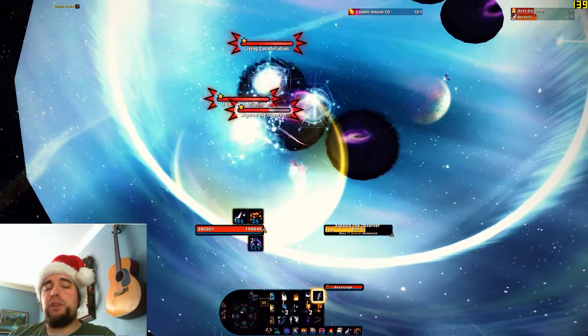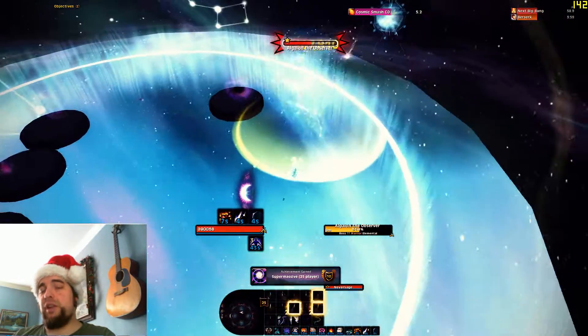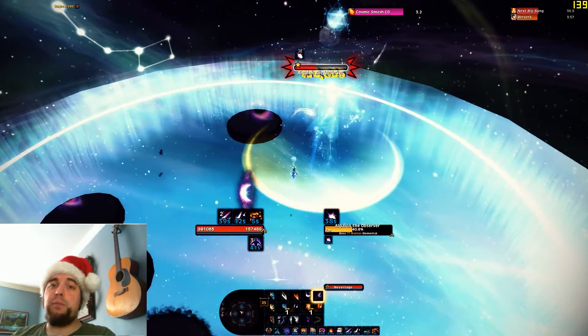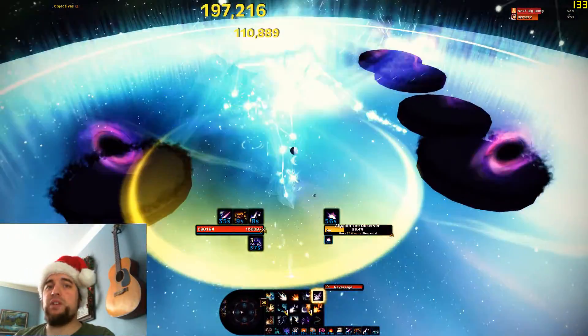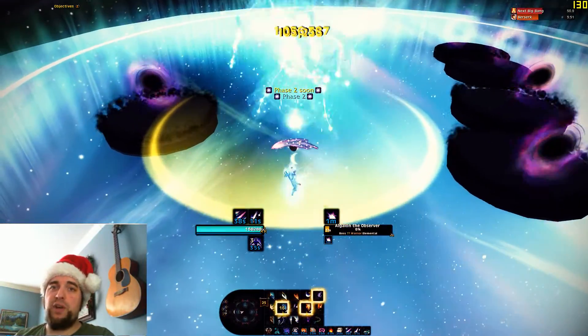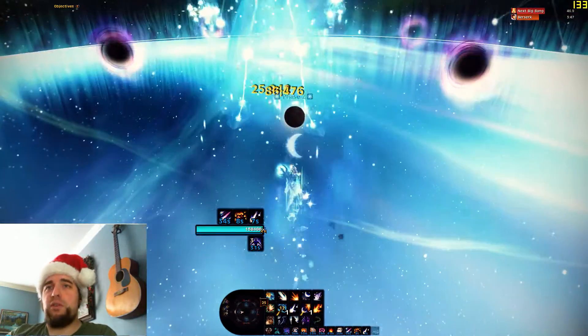I'm going to assume that you kind of know how to do Ulduar by now, so I'm not going to go over anything other than the stuff related just to the legendary. You want to be on 25-man, and you want to do as many hard modes as possible so that increases the chances the bosses will drop fragments. And then you finish it off. So I'm going to tell you how to do each of those hard modes.